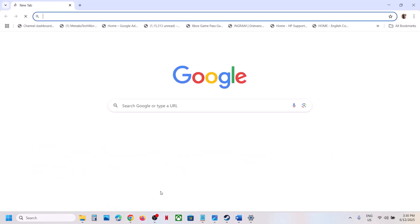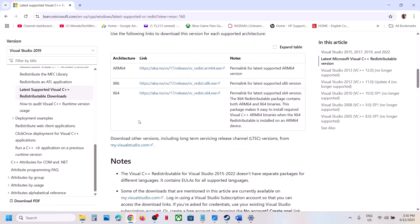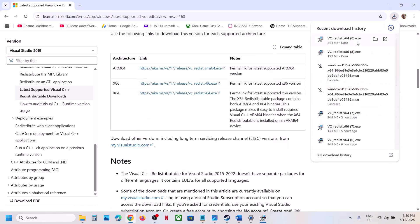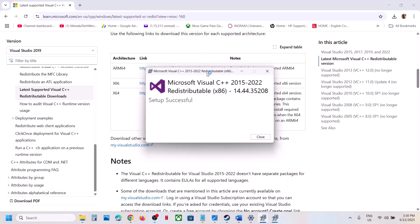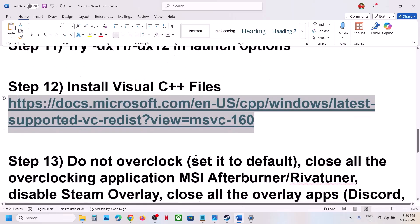The next step is to install Visual C++ redistributables. Copy the link provided in the video description and open it in a browser — it will take you to the Microsoft website. Download both the x86 and x64 files. Run each exe file; if you see the Repair option click Repair, if you see Install click Install. Once both are installed, restart your computer, then launch the game.